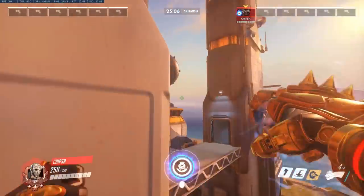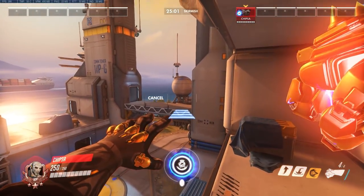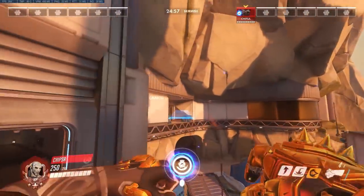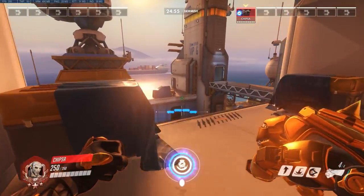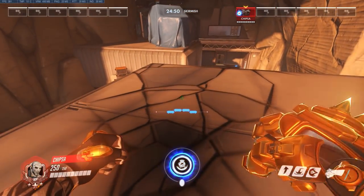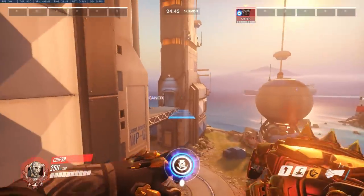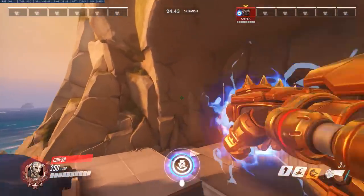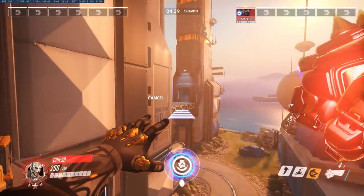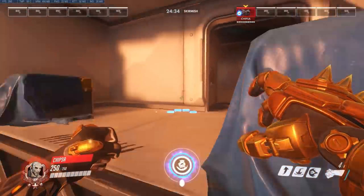For a super advanced tactic on this stage, let's say there's a guy here — you jump there, E him, it's an 84 damage E because it's traveling so far, then shoot him once, uppercut him, and he's dead — pretty much always dead. If someone's playing there in solo queue, this is the sickest way to get killed. People always hold up there; it's a super stylish way to get kills.